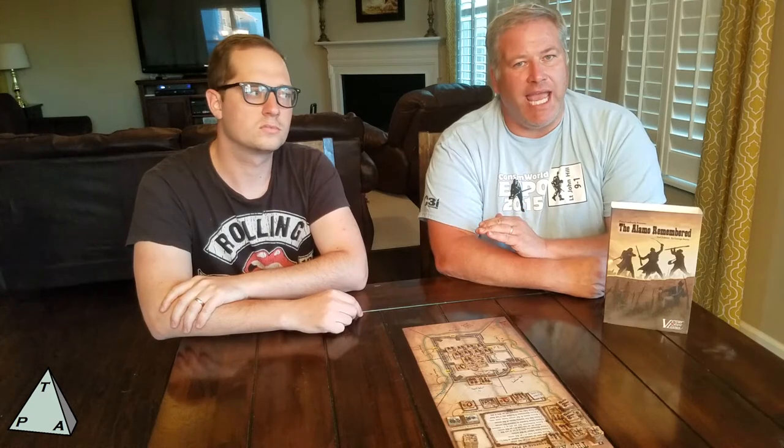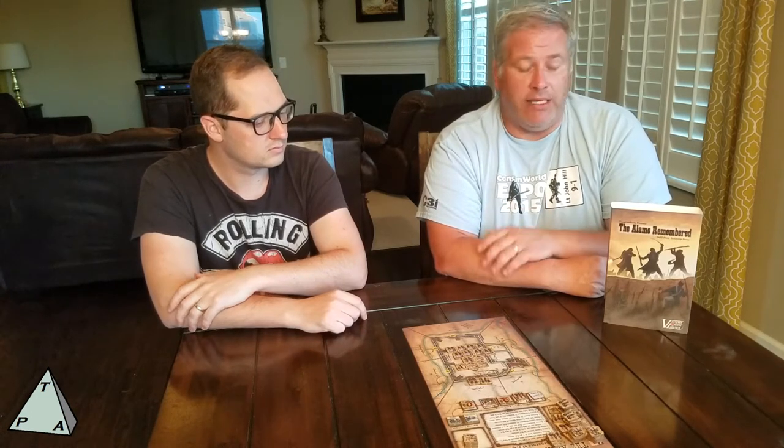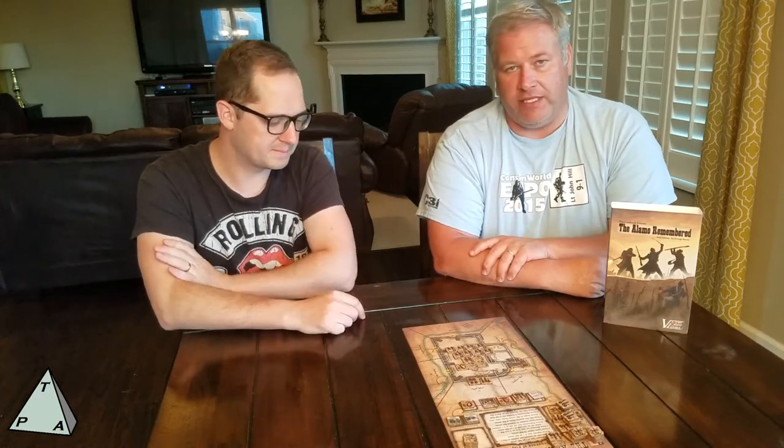We only ever made it through one round because I didn't know how to place my units and cannons. We're trying to learn the strategies. What this game is: the Texians have a certain amount of units, some dummy counters, some more powerful cannon counters, and one hero — they're led by Davy Crockett. They have six sections of the wall with a breach value, and you line your forces up hidden so the Mexicans don't know where you believe they're going to attack.